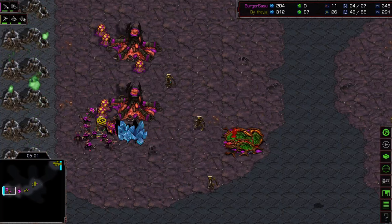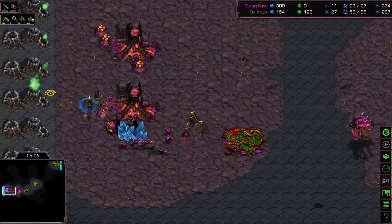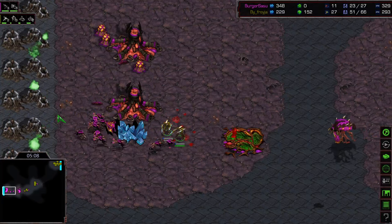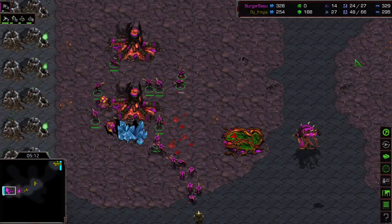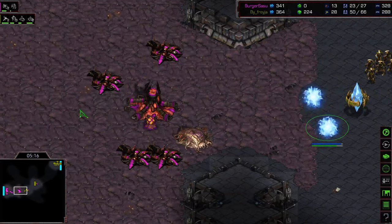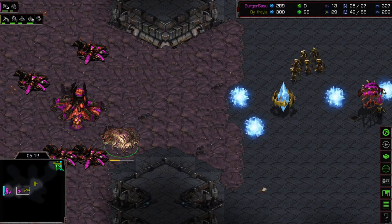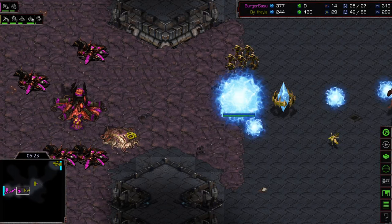This guy might even get a drone kill - that's huge. This guy walking around, this is really doing some damage. He still has to make these zerglings here and the cannons are coming up. That almost looks like it's in sunken range - it's in the sunken range, but cannon range - we'll see.